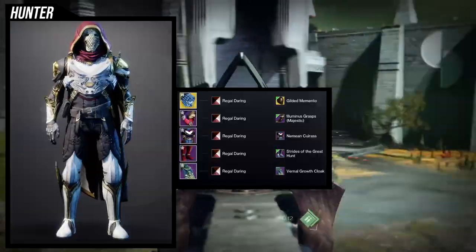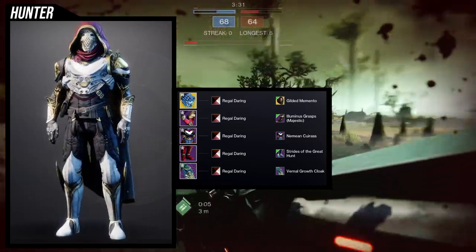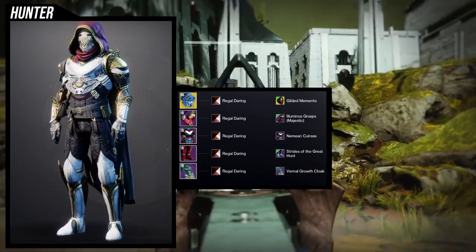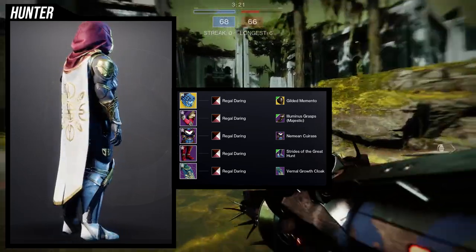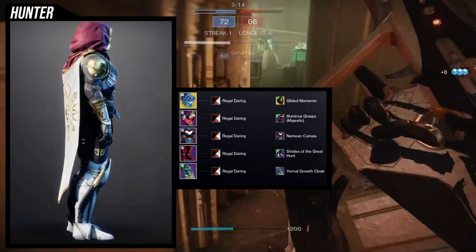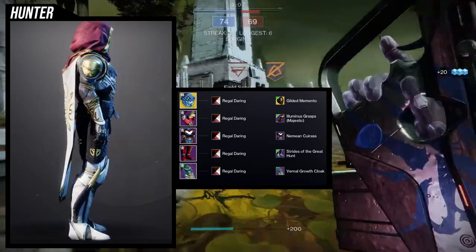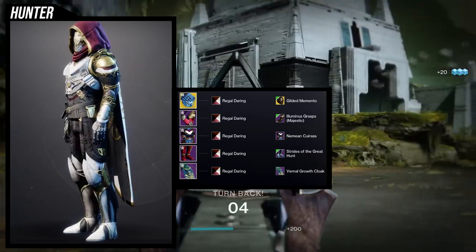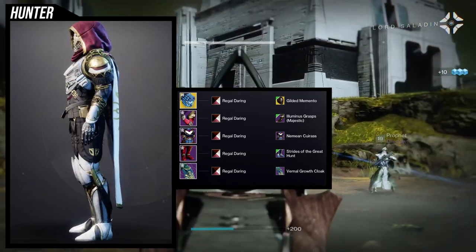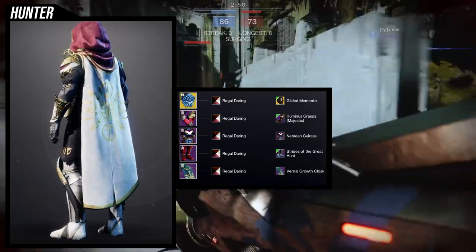For the example set, I'm using the gold shader. For the helmet, obviously Gilded Memento. For the arms, I'm using the Illuminous Grasps Majestic without the glow. For the chest piece, I'm using the Neemian Cuirass specifically because the ornamentation has a lot of engravings — it's super extra. The other reason is that when combined with Strides of the Great Hunt, the chest piece has black cloth that connects really well with the boots, so it looks like the boots start with armor then cloth, and the chest continues the cloth then more armor.